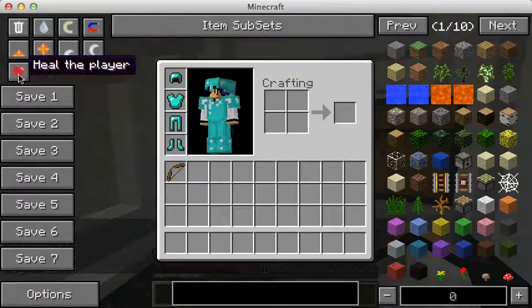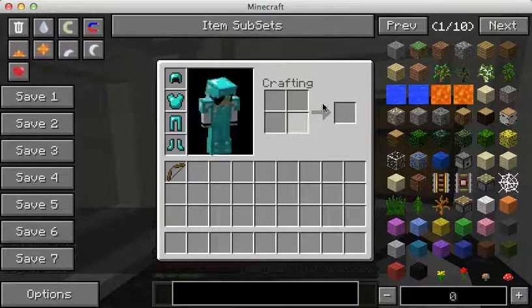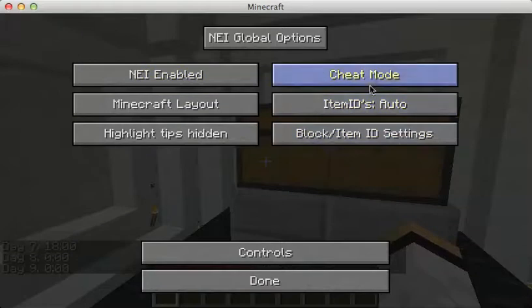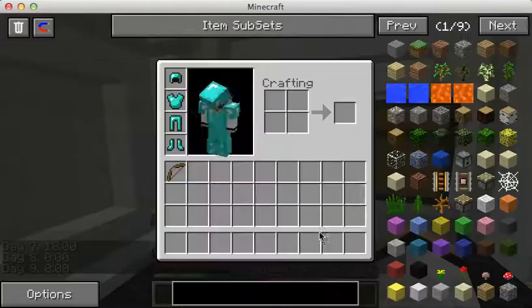And you can also heal the player — so if you're at one heart, you can heal yourself. Now there's a little thing here. I know cheat mode and recipe mode, but I do not know what utility mode is.